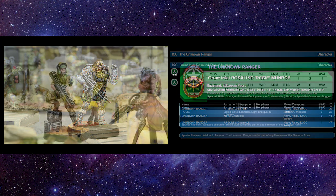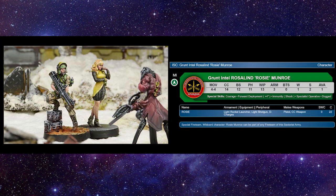Last but certainly not least, Grunt Intel Rosie Monroe — our Dire Foes character. She really didn't change a whole lot, but she really didn't need to. She's still fantastic. 12 BS, Fizz 11, Whip 13, 3 armor — she's a grunt, but with forward deployment 4 inches, shock immunity, specialist operative, and dogged. She's got effectively one and a half wounds on shock immunity, with a light rocket launcher, light shotgun, and D-charges. I love Rosie and put her in every single list — in some Corps or Harris, in some fireteam somewhere.